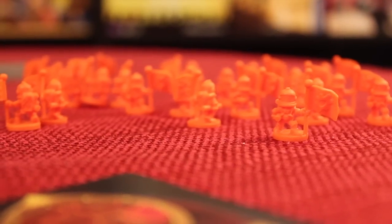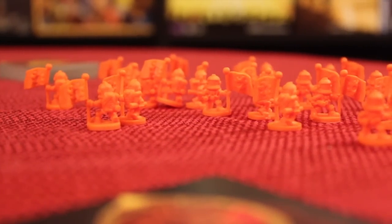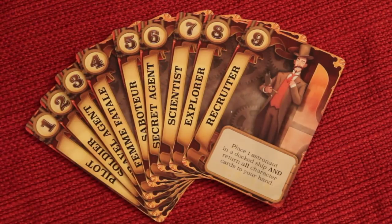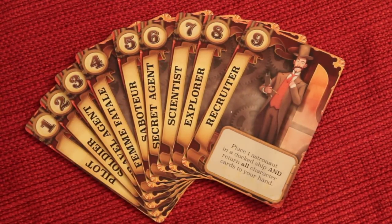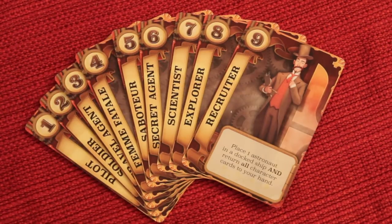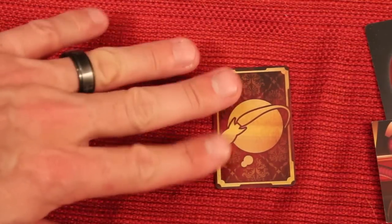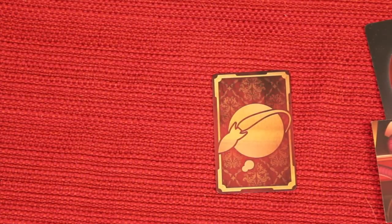At the beginning of the game, you get astronauts of your color — these guys look really cool. Everyone starts with nine identical cards; each is a role that does a special action. Everyone gets the same cards, but the back is in the color of your choice. Also at the beginning of the game, everyone gets two secret mission cards and will choose one to keep.